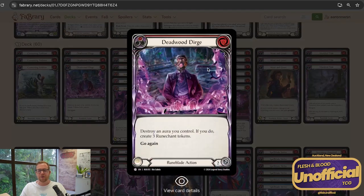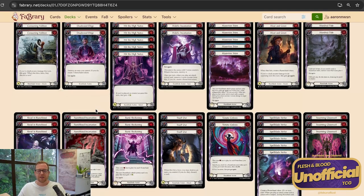You also have Deadwood Dirge, which allows you to go wide with the non-attacks. This represents an additional Rune Chant from Viscerai's ability, which would trigger prior to this resolving. So if you've gone non-attack and then Deadwood Dirge, Viscerai's ability is going to trigger and make a Rune Chant, then Deadwood Dirge resolves and you're able to destroy the aura that Viscerai just made and make three more — if you've got a Mordred Tide active, that would be four. Really strong play: go Mordred Tide, Deadwood Dirge, and you're at five Rune Chants, which is the same as what Read the Runes kind of did. Revellyn Runeblood — power card.